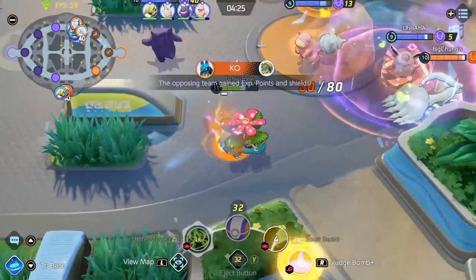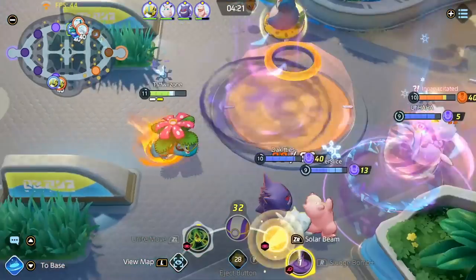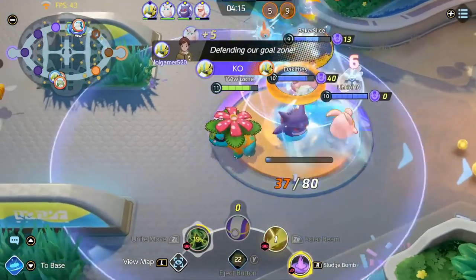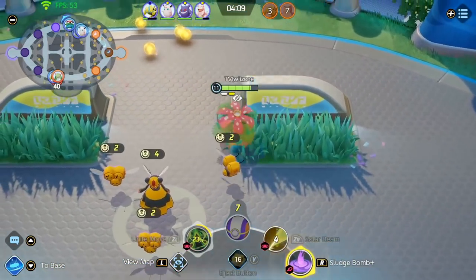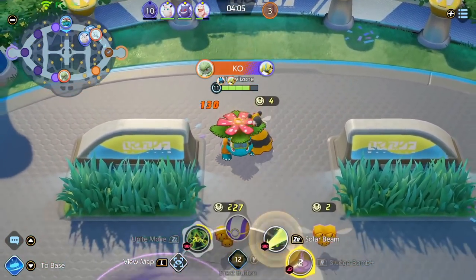We crashed the Rotom. I end up using my ulti — it didn't really do too much, I was hoping to get a much better ulti than that, but it is what it is. We got the chunk of damage and ended up killing them. Unfortunately we did not crash the Rotom however, but the Rotom can put pressure towards the next tower.